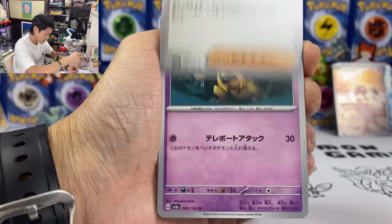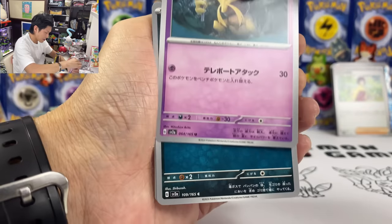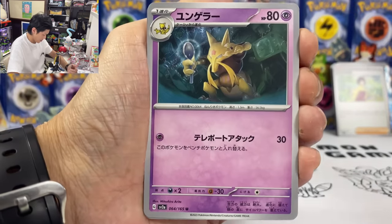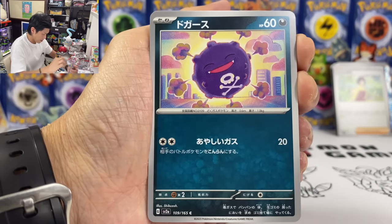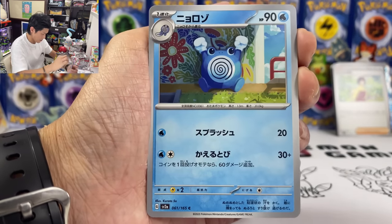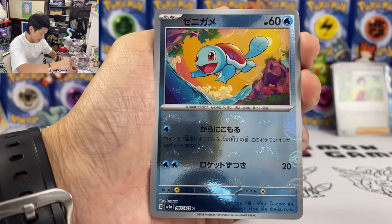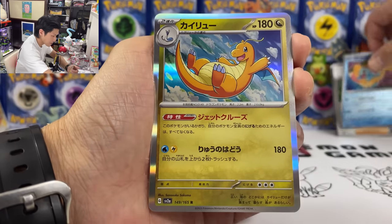Erika — I think we pulled like three or four Ericas in today's video. We got Kadabra. Poliwhirl. Squirtle — it's a Master Ball version! So I have the promo version Squirtle and then one from the booster box — they're not exactly the same.